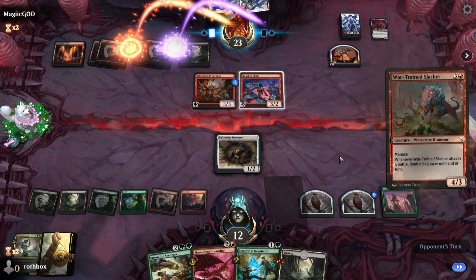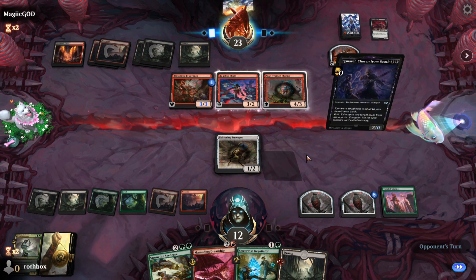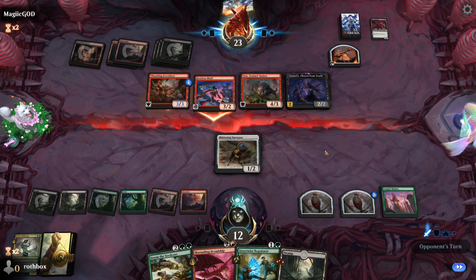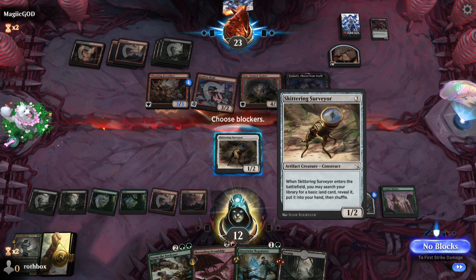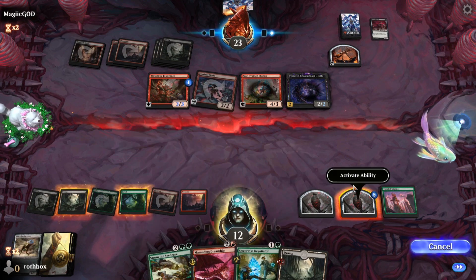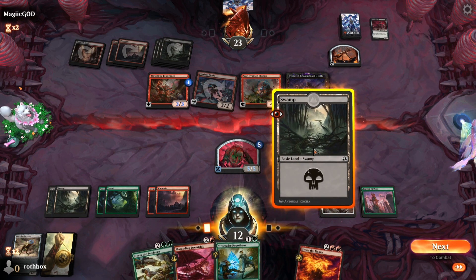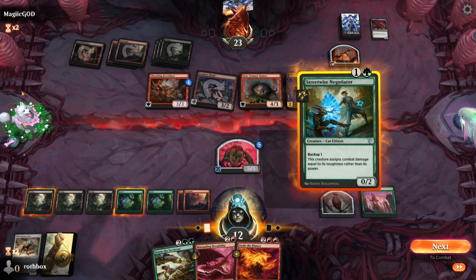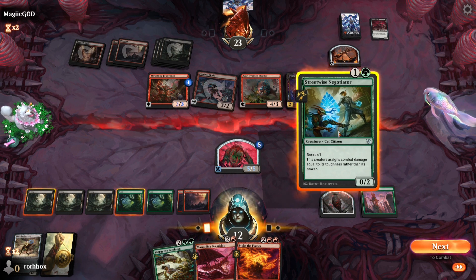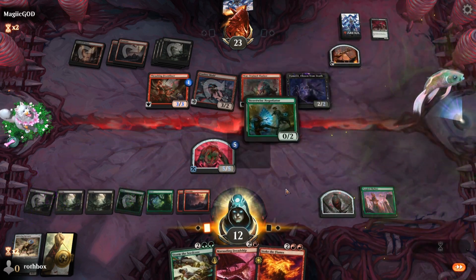That's pretty good but not the end of the world. Just a 2-2 — yeah that's fine. I don't mind just jumping here; it's just a 1-2 and not really going to do much. It's got its job done, it doesn't have trample so that's fine. Turn this into a 5-5 — that's a pretty good draw actually, which means I get two. I cannot put it on that thing — a little frustrating. Okay that's fine, put it on here.